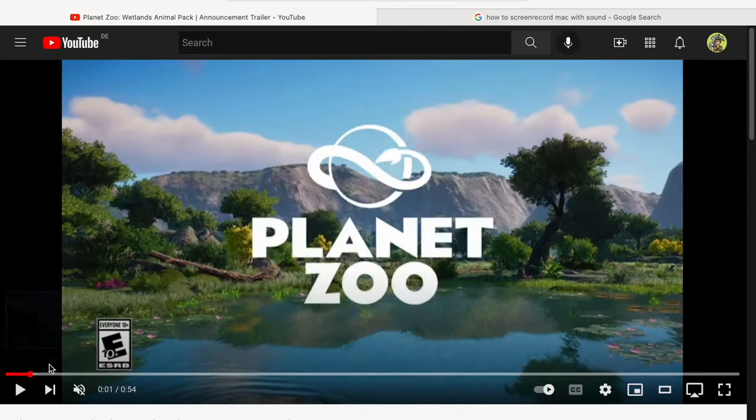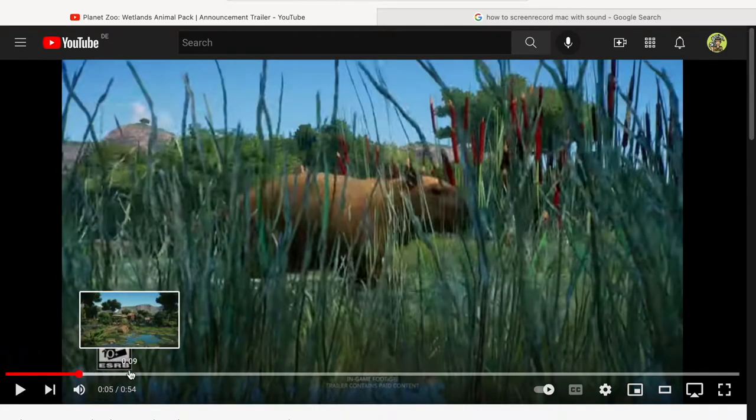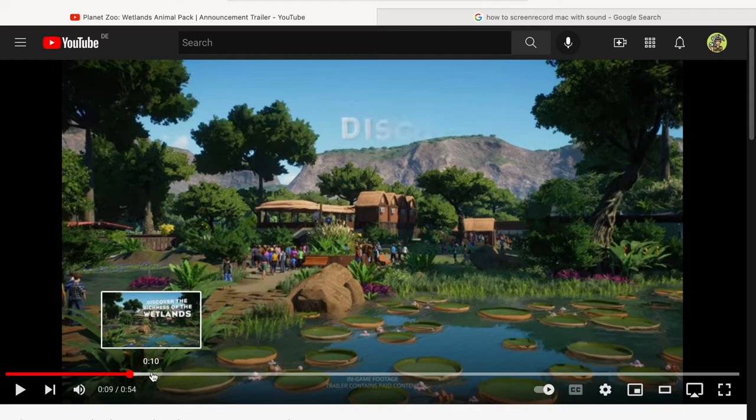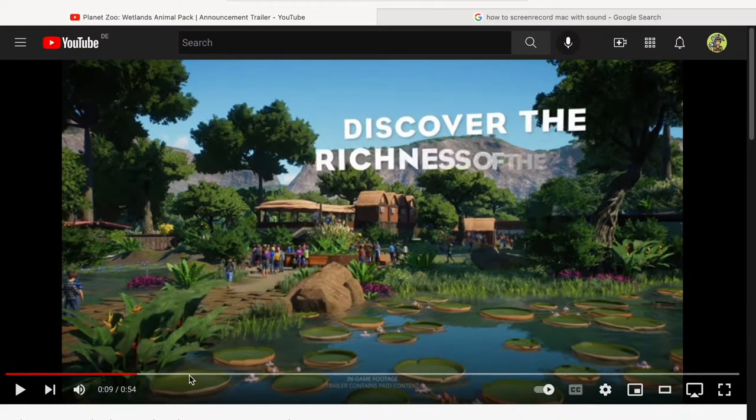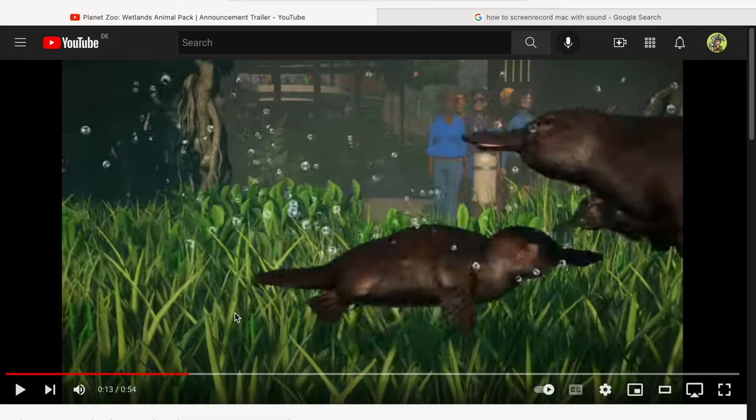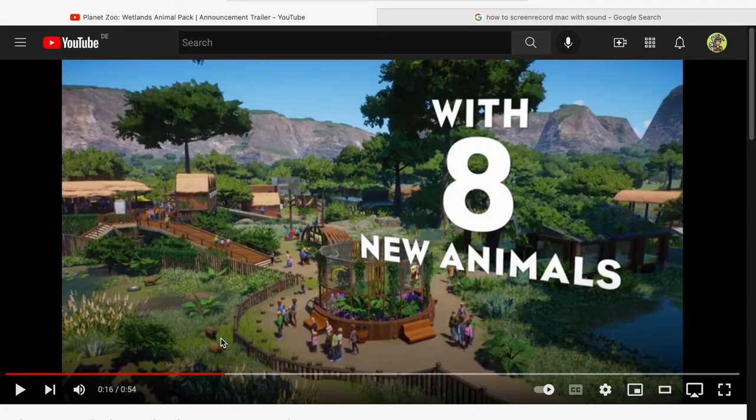So we're going to have eight new animals and definitely one of them is the capybara. I've just recently uploaded a little egg habitat for them, but it seems like they're going to need much more space because they have so much space in this example zoo. We're going to get platypus! I never thought we were going to get Perry in this game. The first platypus I have in this game I'm going to name it Perry, because you know, Phineas and Ferb — growing up with that, I just had to give it a little homage.